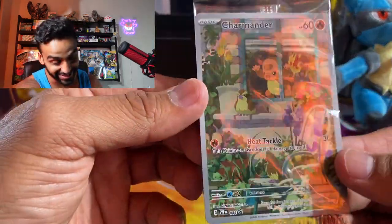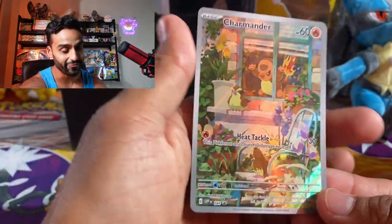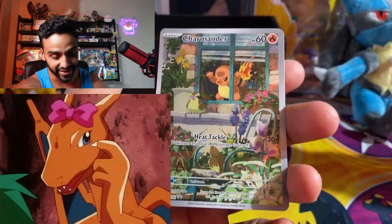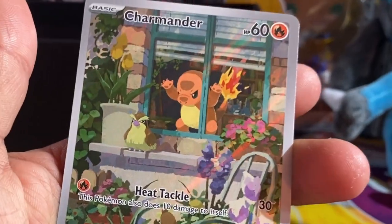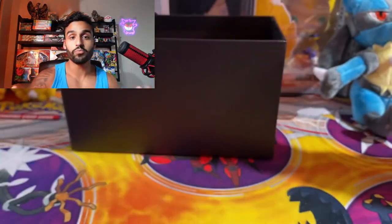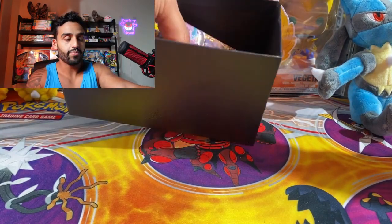Let's take a look at this promo card — wow, this is a very nice Charmander promo card. Let me get it out and get a closer look. I find it so funny — the Charmander looks like he wants to go play outside but his Charizard mom didn't let him, so he just has his forehead pressed up against the window. You can see there's a Pidgey right here and another one down there on that little stool. I know the Pokemon Center ETBs include an extra one with a Pokemon Center stamp on it.